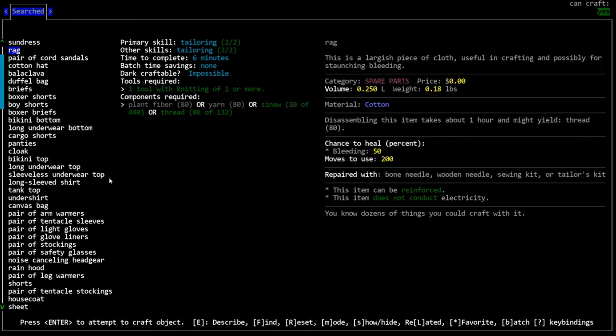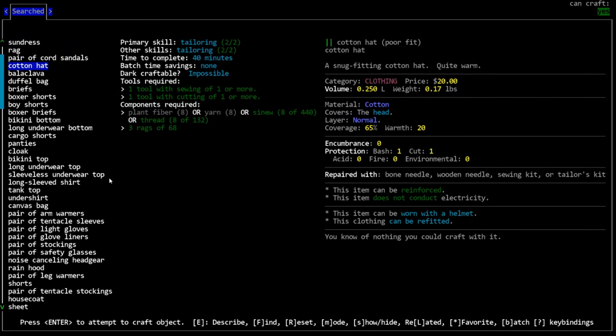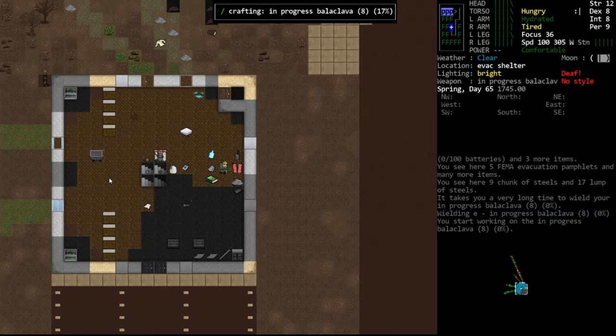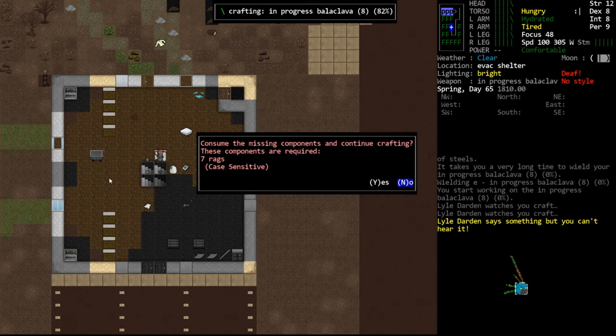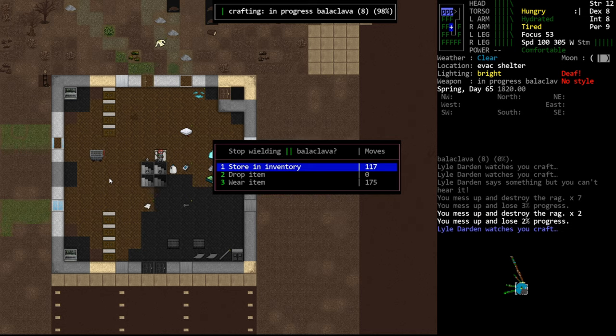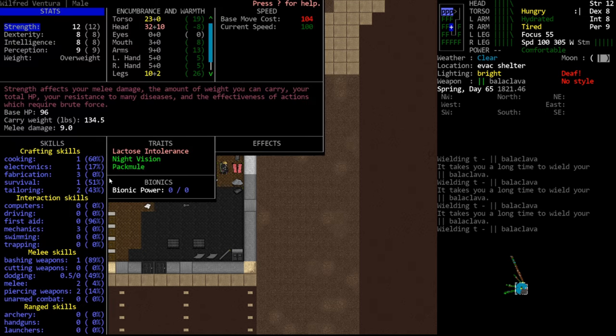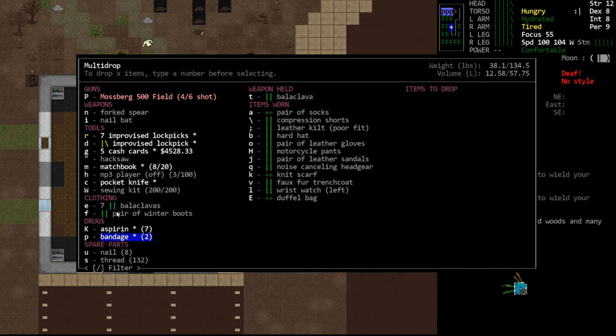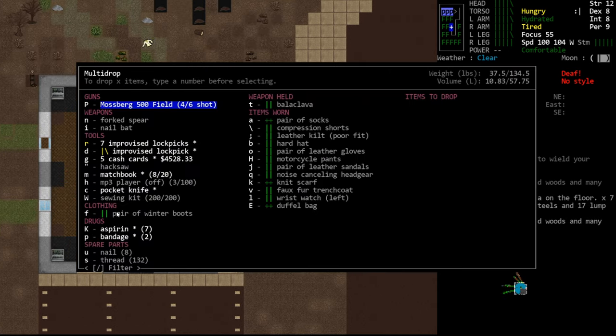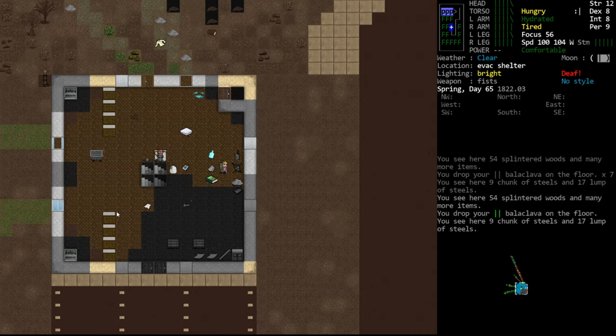Let's look for level 2 recipes — a balaclava takes 5 minutes and just requires thread and rags. Why don't we make a bunch of balaclavas to level up? We screwed up and lost some rags, but rags are very easy to replace, so we keep going. We made a bunch and leveled up to 43% toward the next level — about 20 seconds of real time, and we went up around 23%, which is much faster than practicing by stitching. That's how that's pronounced, by the way — balaclava, not baklava, which is a sweet food.